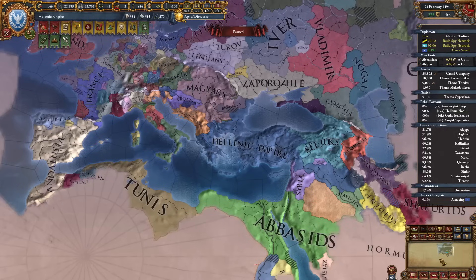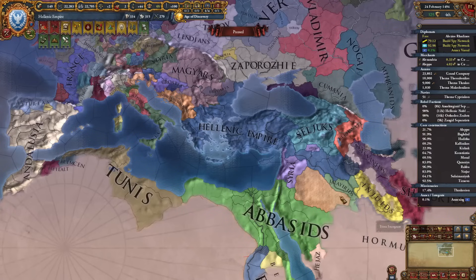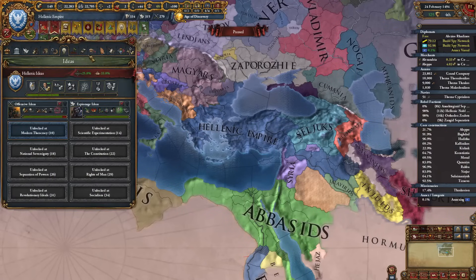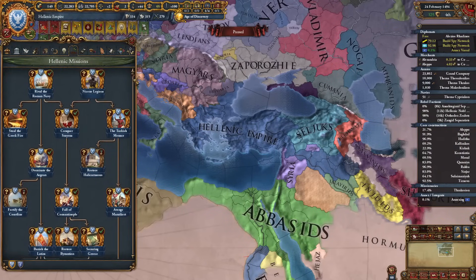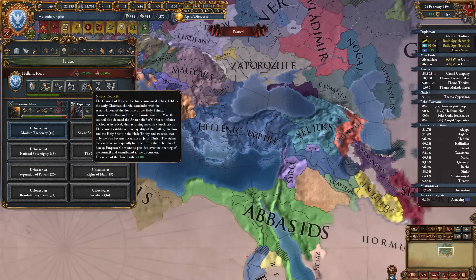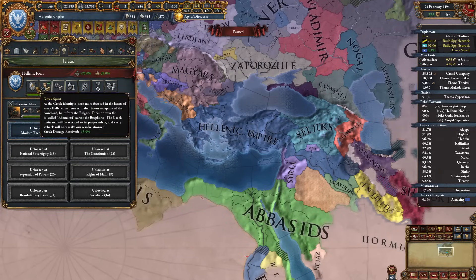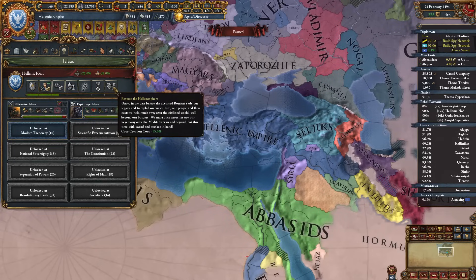Welcome to the second part of my EU4 Antebellum Nysia campaign. As you can see we have formed a Hellenic Empire and it's completely overpowered. This mission tree made us insanely powerful militarily. It upgraded our ideas, so we kept the same Nysia ideas but they have larger bonuses — for example this was 10% shock damage received reduction and after forming Hellenic Empire it's 15%.